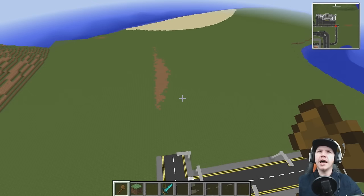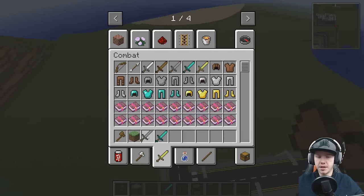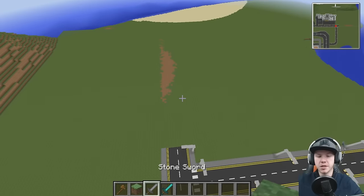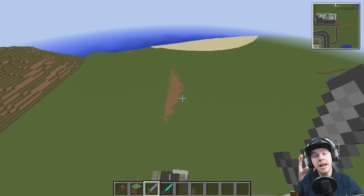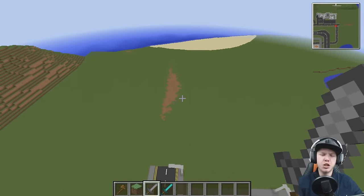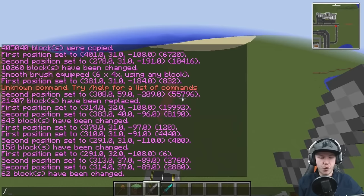We did build a racetrack back on the Series 1 city on Xbox with that same concept — a bridge that went over the track into the middle where we had lorries and stuff like that. That's the same thing I want to do here, just better. I just want to improve on our last design. So let's start off with a very basic line for where we want our track to be.